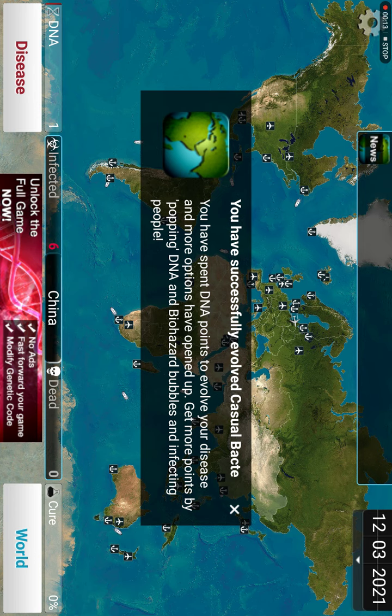You have successfully evolved casual bacteria — that's the name of the disease. You have spent DNA points to evolve your disease and more options have opened up. Get more points for popping DNA bubbles and infecting people.